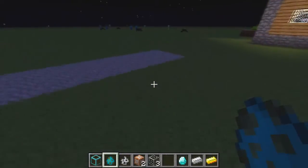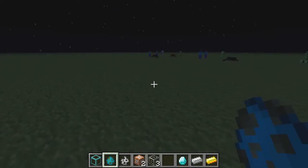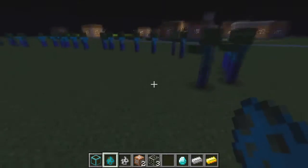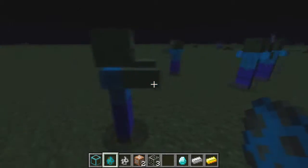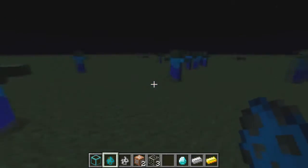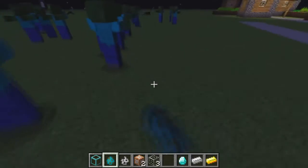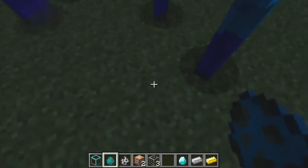Also, zombies and skeletons, if you decide to spawn them, will have equipment. So if I spawn a ton of zombies, you will see some of them actually have the testificate faces. As you can see, this zombie here has a shovel — I don't know what use it has, but some of them came with swords so I bet they do more damage.